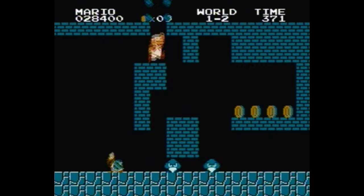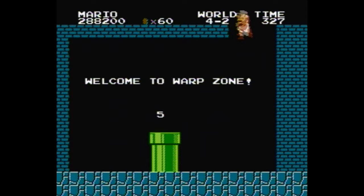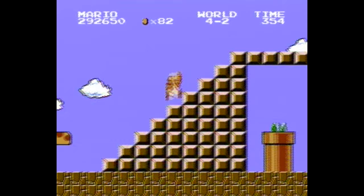In Super Mario Brothers, there are three warp zones: one at the end of Level 1-2 which takes you to Worlds 2, 3, and 4; one at the end of Level 4-2 which takes you to World 5; and one hidden in a secret area midway through Level 4-2 which takes you to Worlds 6, 7, and 8.